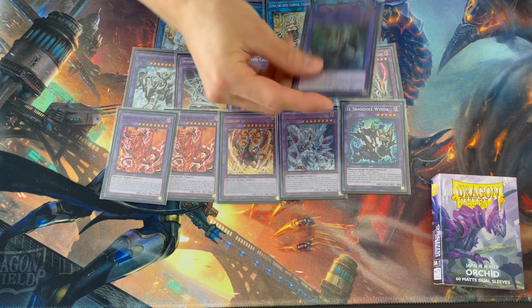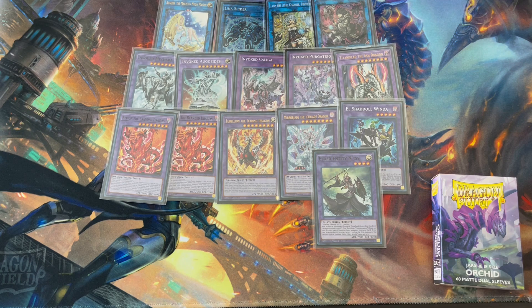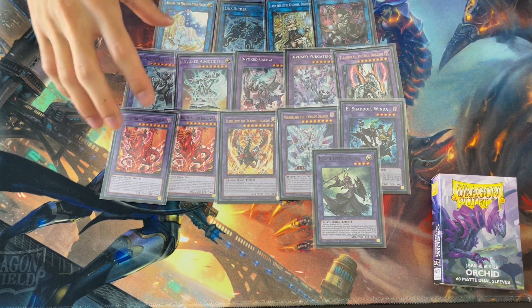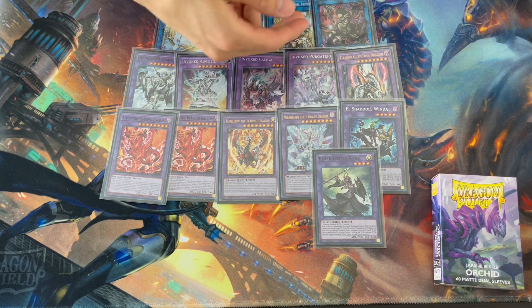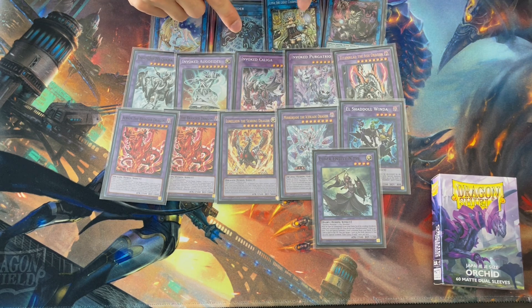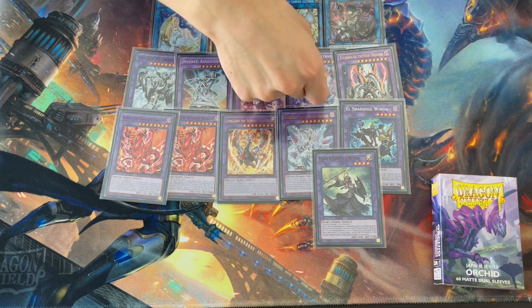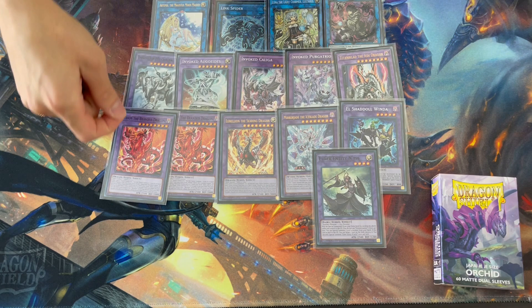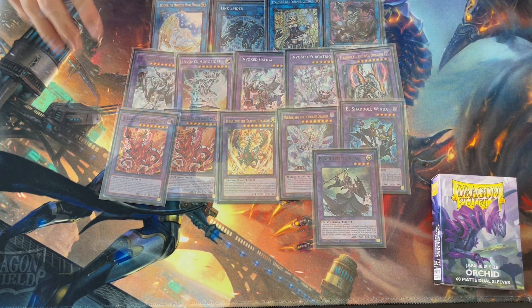We also have Entis, mainly for that extra pop with Punishment so you can get multiple pops. The extra deck is a pretty tight space. With Pot of Prosperity it gets tough — some of the targets for Prosperity are in there, so you have to decide between options. You want to be able to get some Eldlich stuff into the grave, and Invocation targets like Purgatrio or Kaliga are also Prosperity targets, as is the second Albion Dragon.